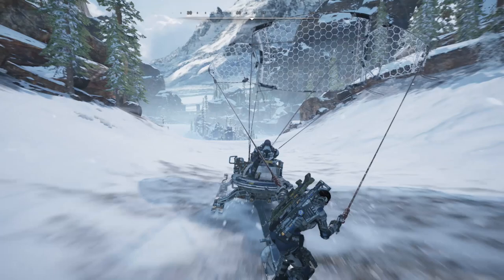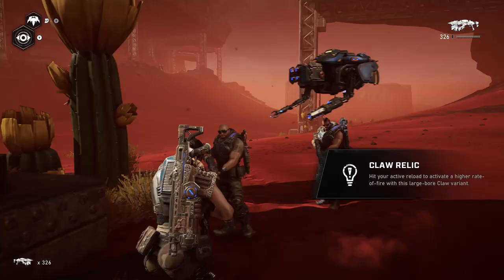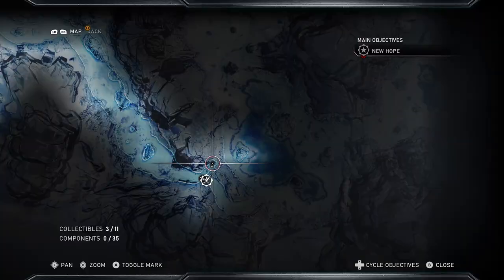Whether you want all of the relic weapons or some of them — because you're playing on a harder difficulty, just want the achievement, or want to use them — there are 17 relic weapons in Gears 5 and I'll show you the locations of all of them. Remember you can trade weapons with your AI teammates, meaning they can carry these weapons throughout the act so you can swap with them, and you can also hold weapons on your skiff. All 17 will be found in the free roam sections of the act, and we'll be starting with Act 2.